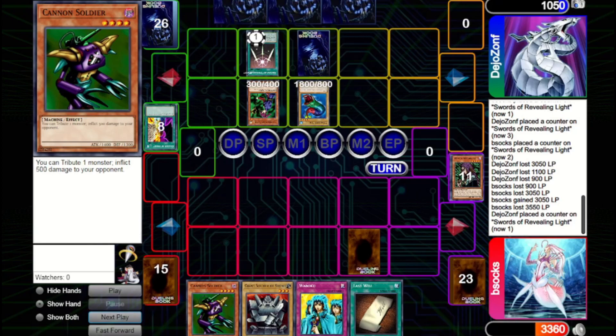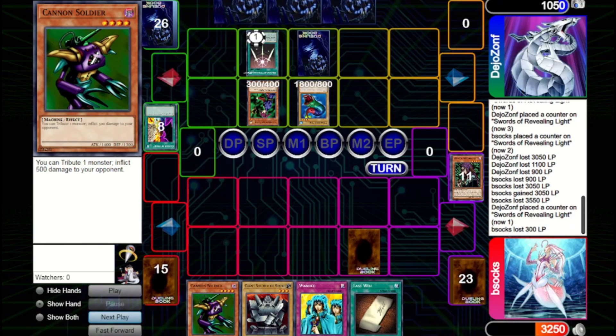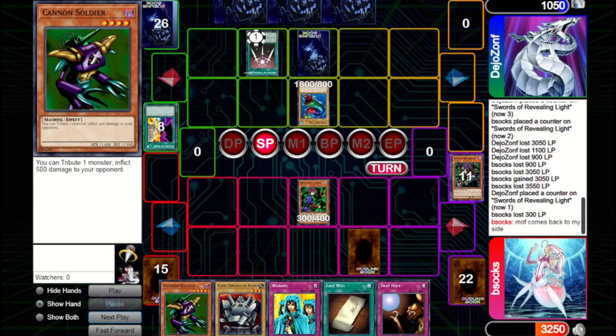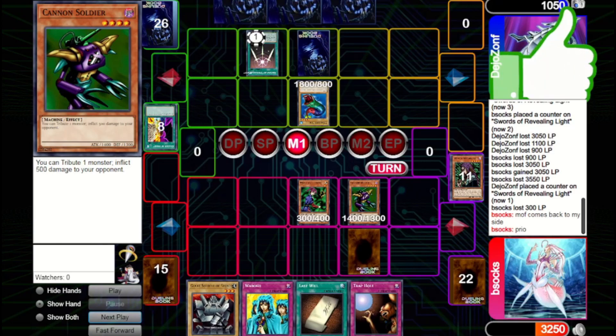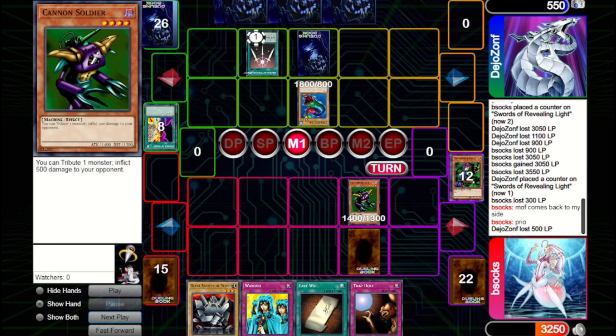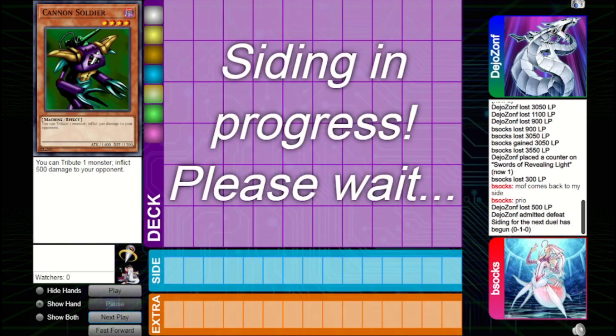We're actually able to just win the game from this position. We bring out Cannon Soldier and use its effect with priority — that is allowed — so we tribute off Magician of Faith, activate Last Will to bring out another monster, and that will be the end of the game. This is what I mean when I say Cannon Soldier can just win games out of nowhere. Even through Swords, we amassed the damage needed because Solemn Judgment is a very popular card in this format and can lower life points to a threshold that Cannon Soldier can easily surpass.